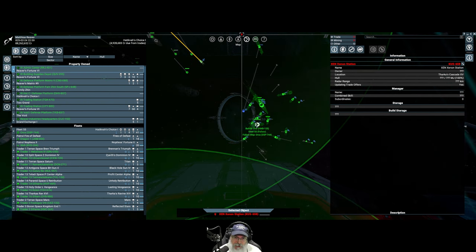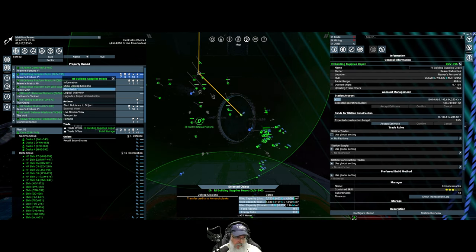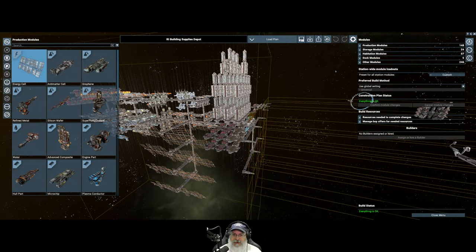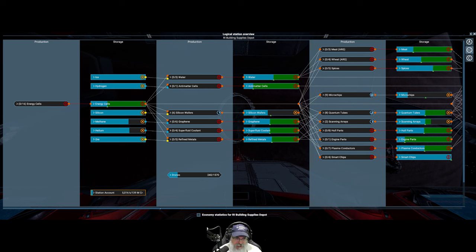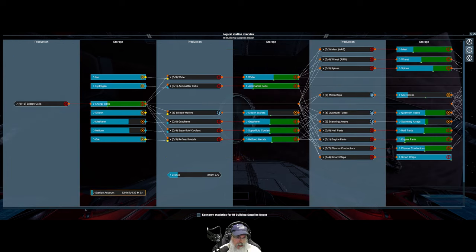I'm also bringing our builder because we've finished our building supplies depot. It's completely finished now — it's cool looking with almost skyscraper-like habitats on the front, and it's just cranking out the building supplies. I need to tweak it a little more, but we have plenty of all the stuff we need — hull parts, all that kind of stuff — for building defense towers and really just about anything in terms of structures.